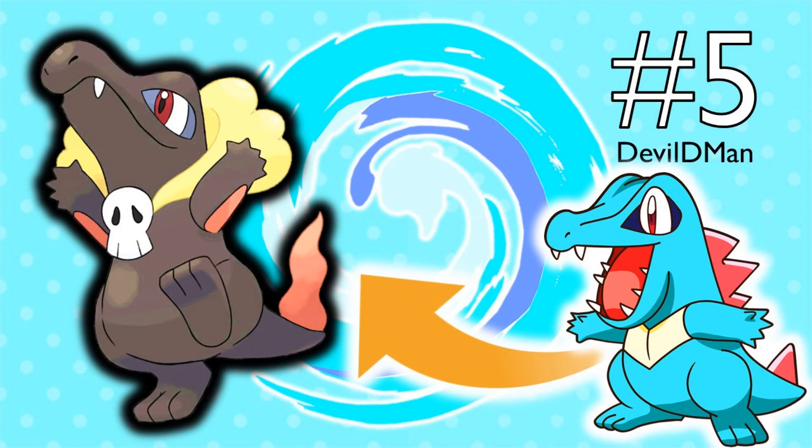On to number 5, which is the only starter on this list — because a lot of you were upset at me including starters last time, thinking they were a bit overrated and already got too much attention. So I'm only doing one starter this time. It's an Alolan Totodile by DevilDman. He said it's just a Dark type, but I think it would probably work better as a Water-Dark type. I couldn't find any really good designs for an Alolan Cyndaquil or Chikorita, so this pretty decent Totodile gets the spot.